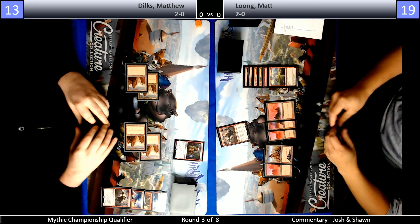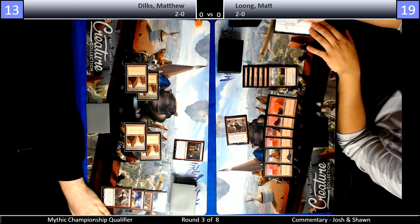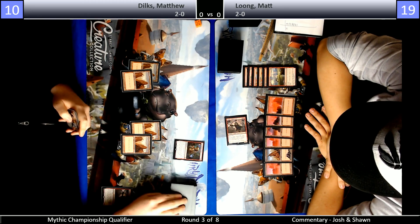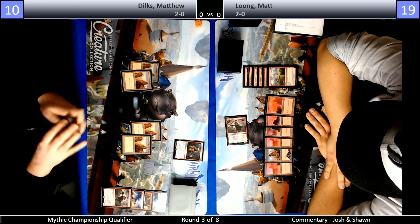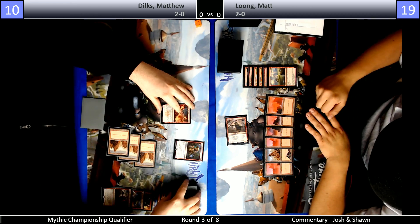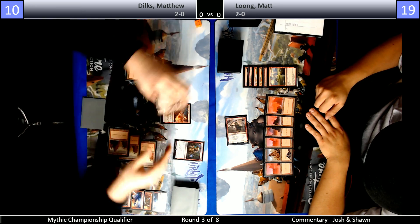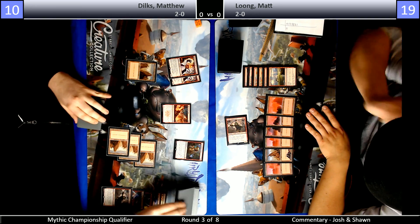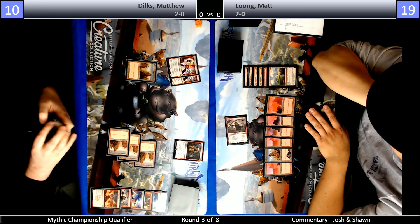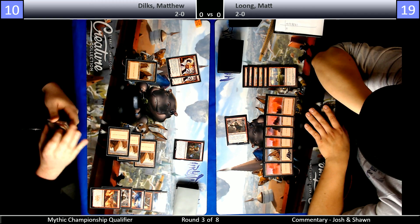Matthew Dilks has one main deck Fire Artisan and four Experimental Frenzies. I believe Frenzy is just the best card in the mirror. Some people like to play a split of Chandra and Frenzy, but Frenzy's just always been so impressive that it's hard for me not to play three or four Frenzy. It's going to reveal two Runaway Steamkins. It looks like Long is also on four Frenzy. So it's just the four Frenzy mirror match.